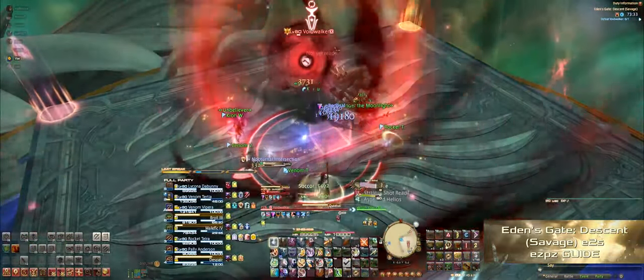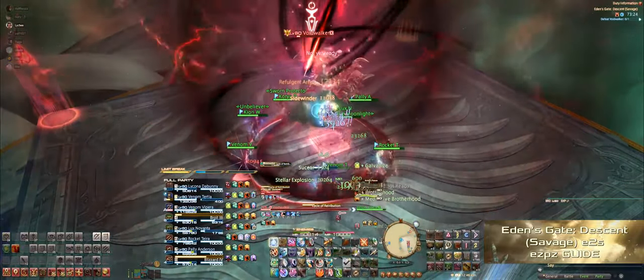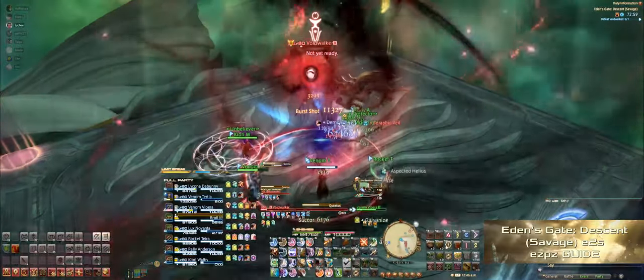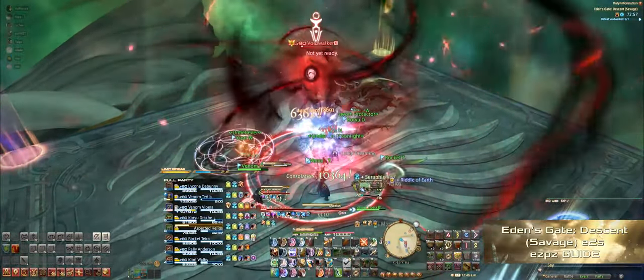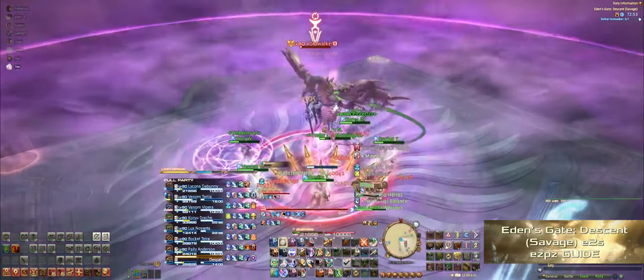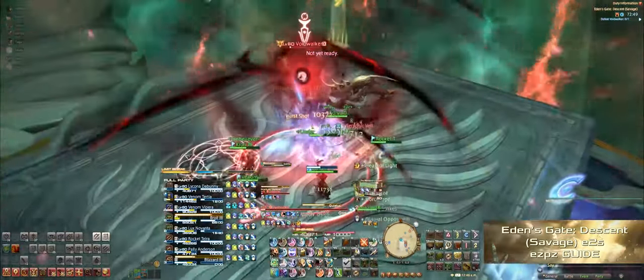Next up she'll cast another Quietus, which is just another raid-wide AoE, followed by either Cycle of Chaos or Cycle of Retribution. After that, if you've dodged all the mechanics, she'll cast Quietus again in multiple successions for the Enrage. And if your DPS was high enough, congratulations — you've just completed E2S, or Eden Savage: The Descent.